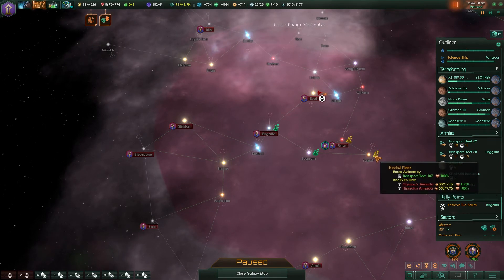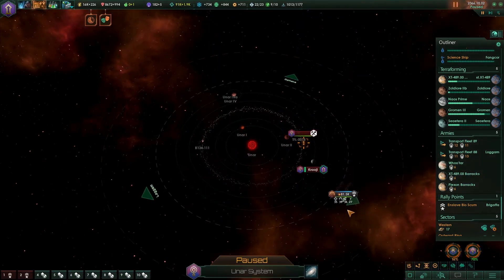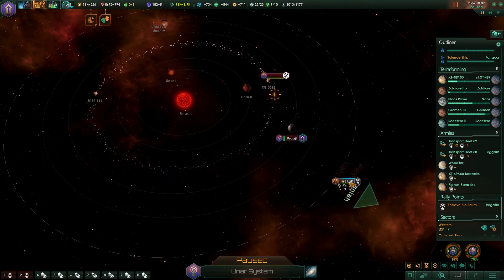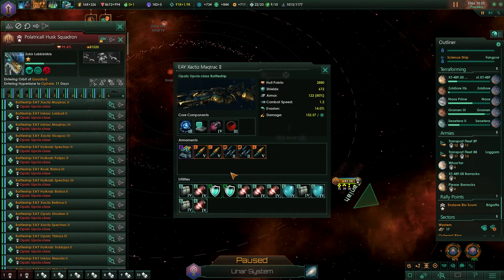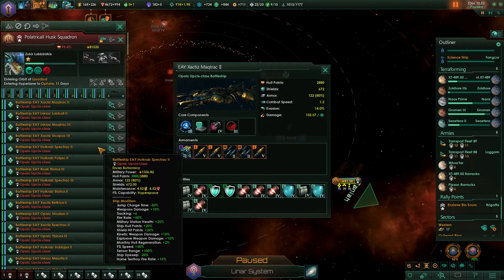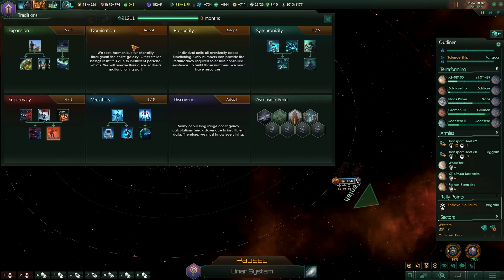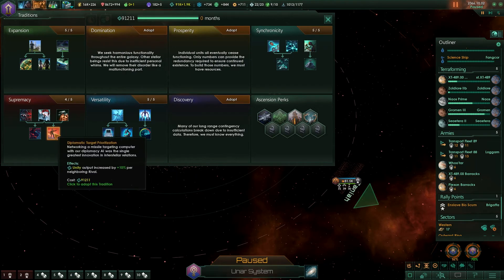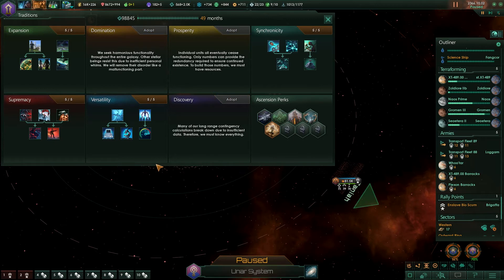That's the Arukso fleet, and that's the Kelzen - so they're over here in strength as well. Those two together could definitely be a threat to me. My fleet has about 150k if not more. They look very similar to mine - I think I've actually got a bit better. The last supremacy tradition has now been finished, and we now have an ascension perk.